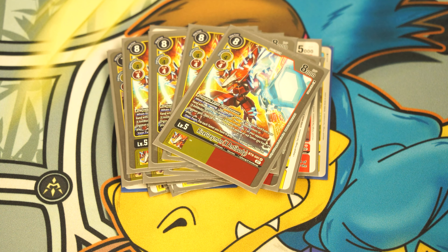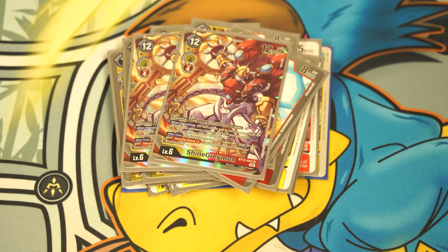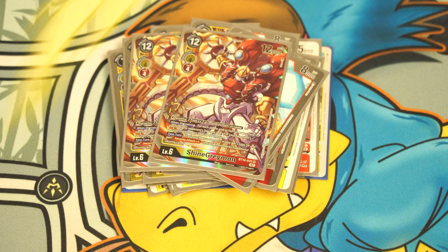We run four copies of RizeGreymon from BT12, which evolves for three on GeoGreymon — on a hybrid it costs four, which feels bad but is fine. When evolving, if you have a yellow or red tamer in play, you gain a memory, effectively making it cost two on GeoGreymon. All turns, once per turn, when one of your tamers is deleted, place one Marcus Damon from your trash on top of your security stack face down — that's a very important inheritable.